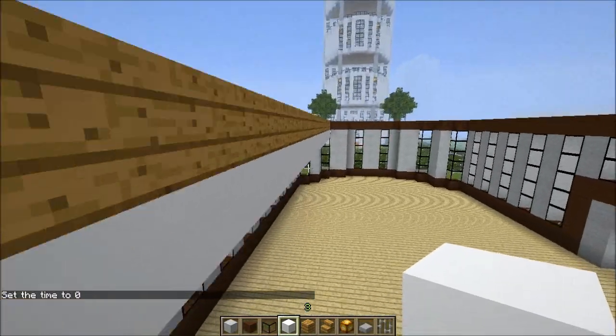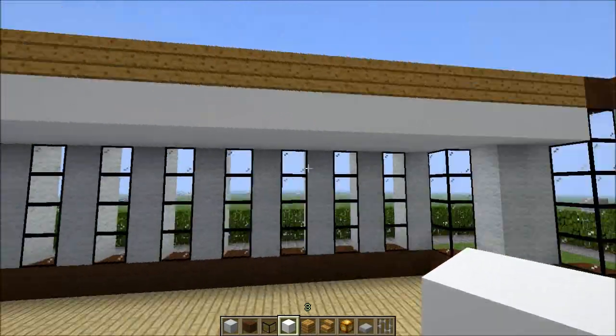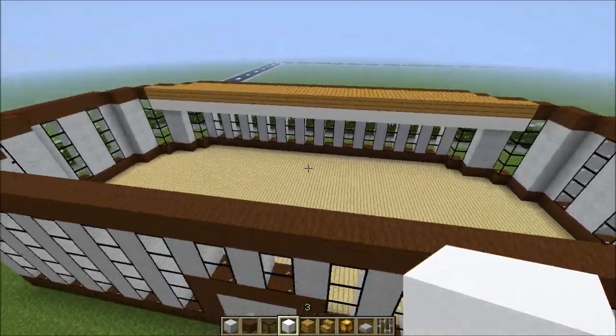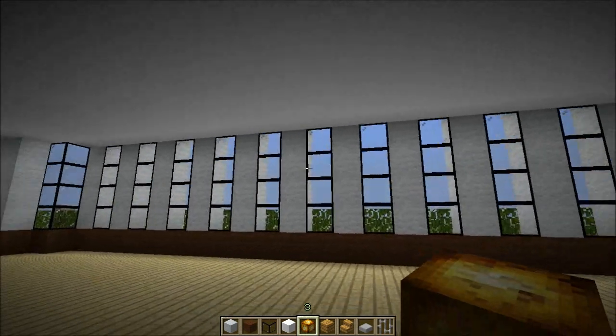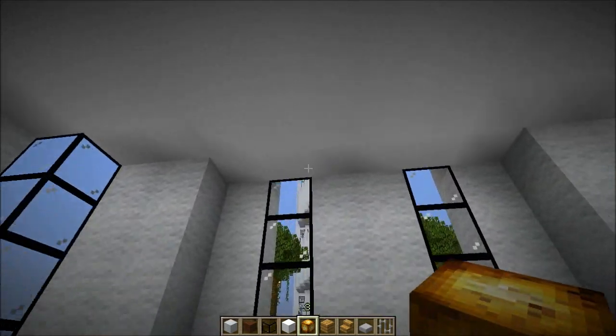So this is what the two levels are going to look like. What I'm going to do now is finish all that bit, and I'll skip the rest so I'll see you in a bit. Okay guys, as you can see I just fitted all the roofing and now I need to put some glowstone to add some lights to each level.